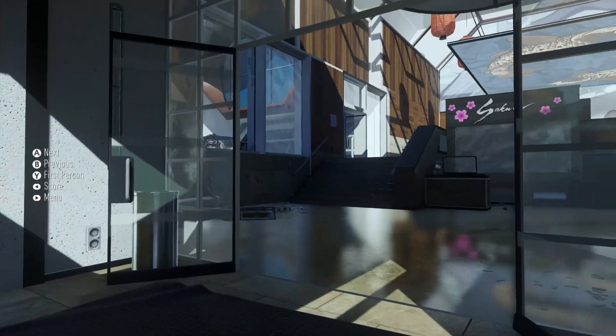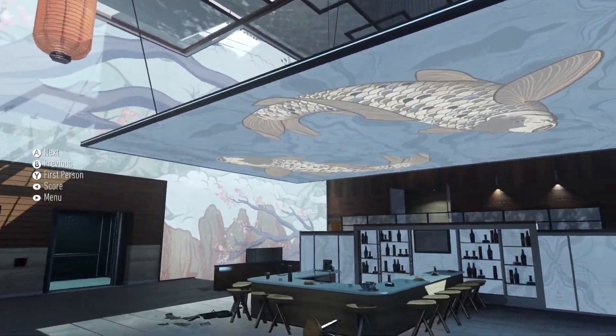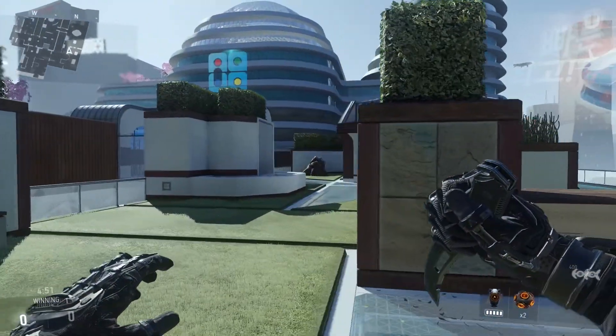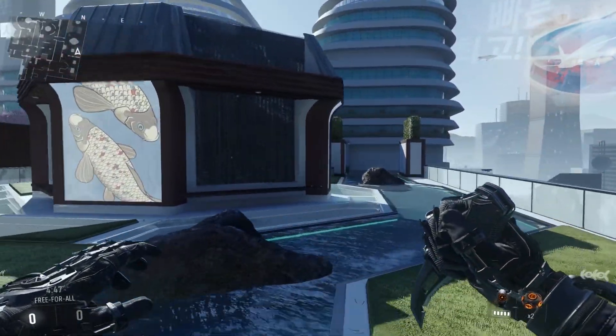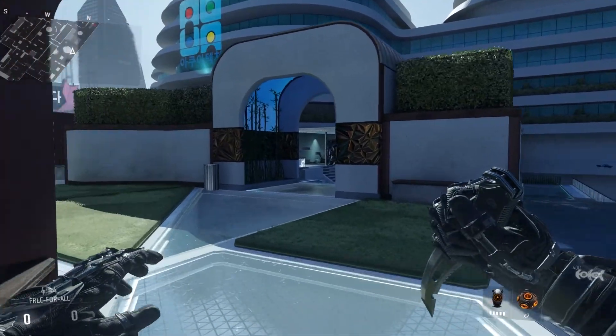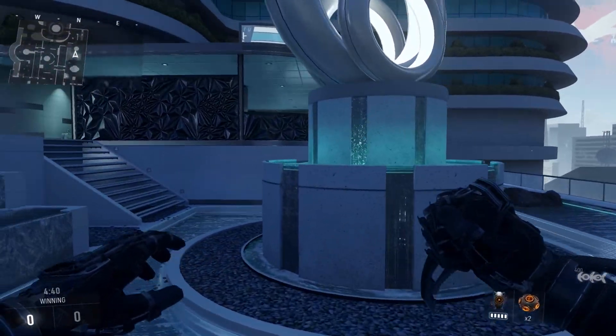In direct contrast, the south end building, aka the restaurant, has long vertical windows with lots of openness, resulting in a lot more ways to infiltrate the area. The lane to the east is made up of broken sight lanes with tall obstacles to navigate around. The small waterfall up in the north end is a little finicky to travel around, so I'd kind of avoid it — it just interrupts the map flow.